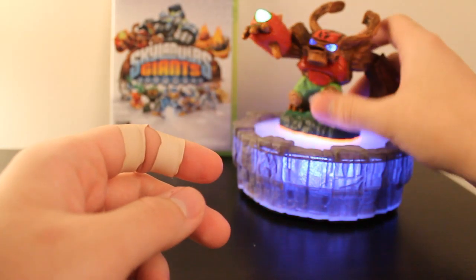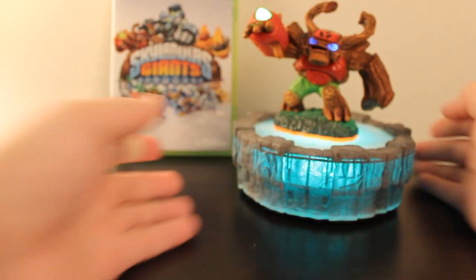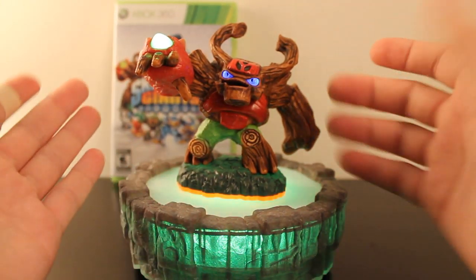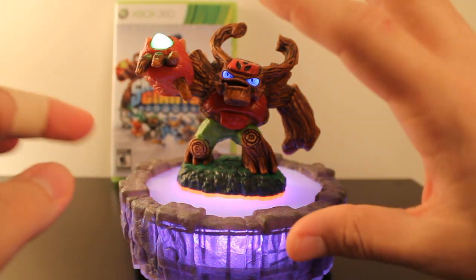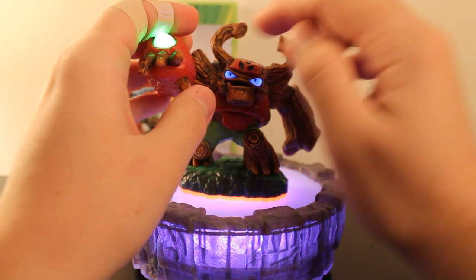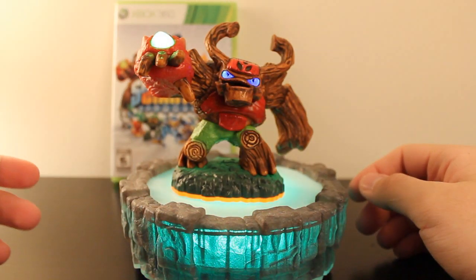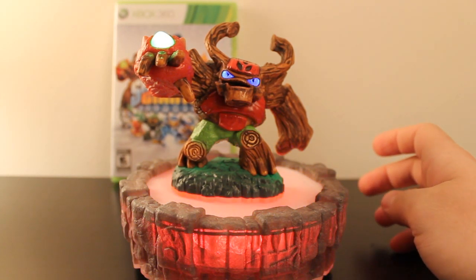Let's take a look at what Tree Rex looks like on the Portal of Power. As you can see, his eyes light up with a lot of character right away, as well as his Photosynthesis Cannon, which is super awesome. Of course, this is something common for all the giant figures — they all have some type of light-up gimmick within them. I think Tree Rex's is one of the best appearances, because when you light him up, that looks so characterful. His eyes are done so well, with the pupils drawn on.